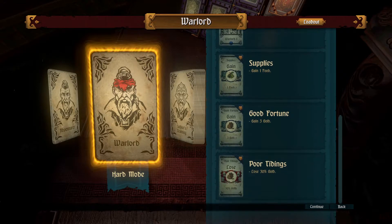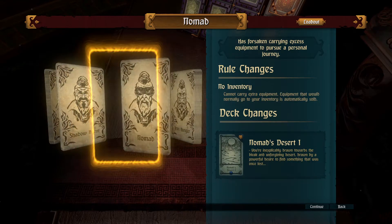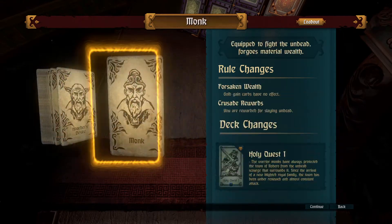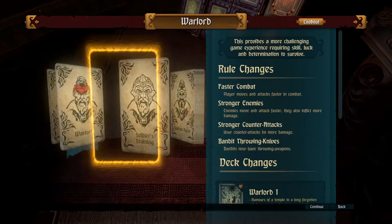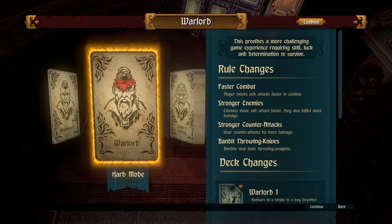Supplies: one food, good fortune, free food, gold, poor tidings lose 30% gold. Oh my, that's pretty bad isn't it? And there's a whole range of different things. But you guys know me by now, don't you? Of course we're going for hard mode.